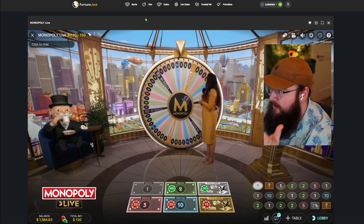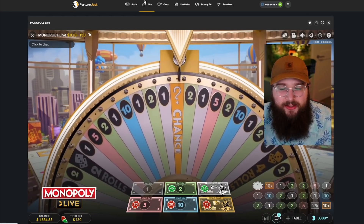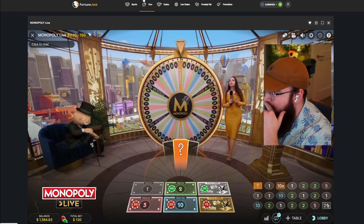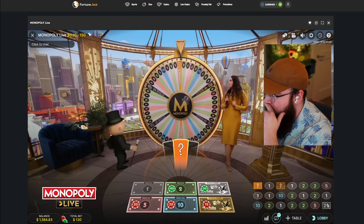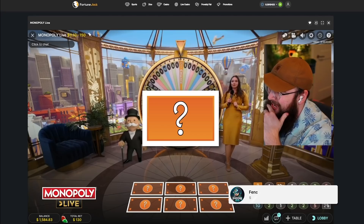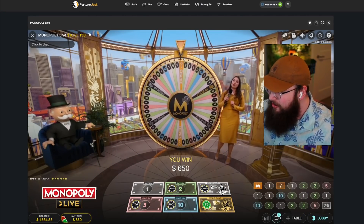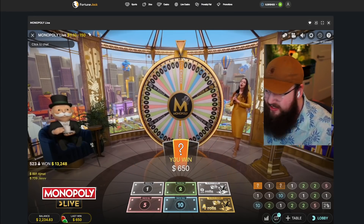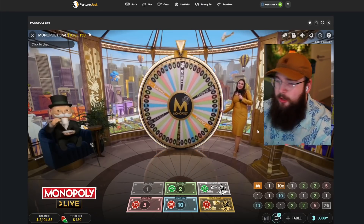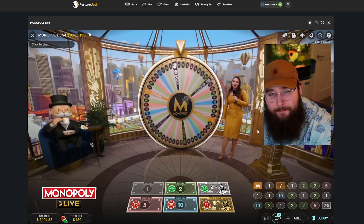It's headed towards it again but I think it dies out... it's a chance! How could you ever think it was anything other than a chance? Guys, another chance — no cash prize, just give me a multiplier. We want to see the wheel light up. If the wheel's orange it's cash prize... and it lights up — it's a cash prize! That's literally the biggest cash prize you can get — 650, about five times my bet.